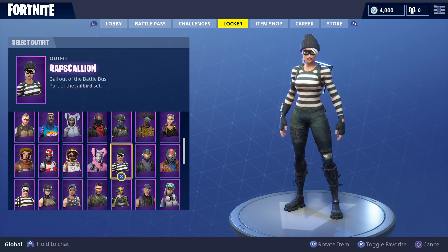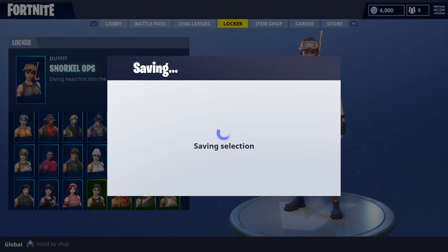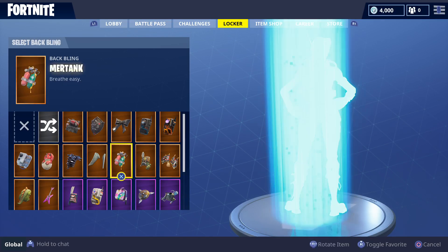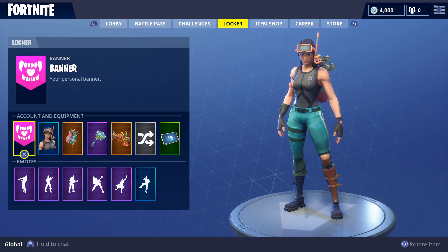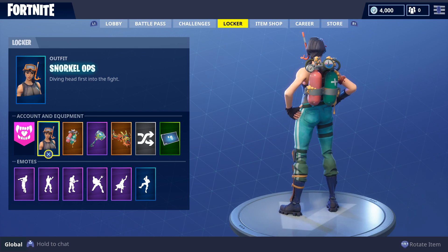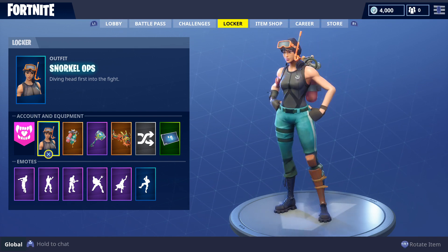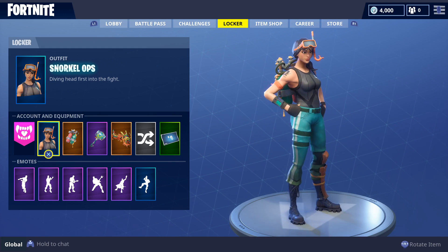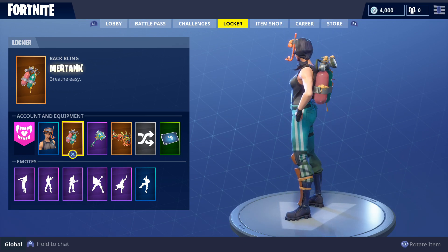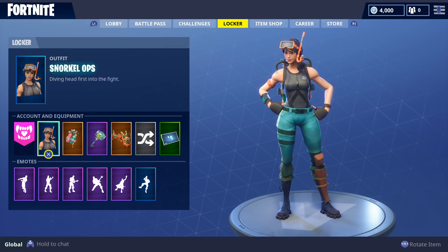At number 10 we got the Snorkel Ops with the Mirrored Tank. As you can see, this is like pieces to a puzzle — they just fit together. Look at this, she's ready to go underwater, she needs some oxygen, and she's got it right on her back. It only makes sense these two go together like two peas in a pod.